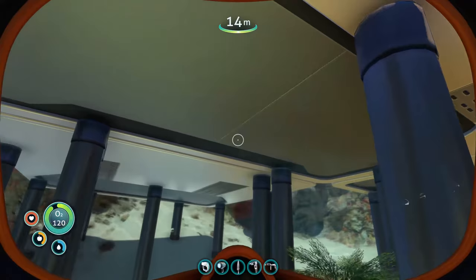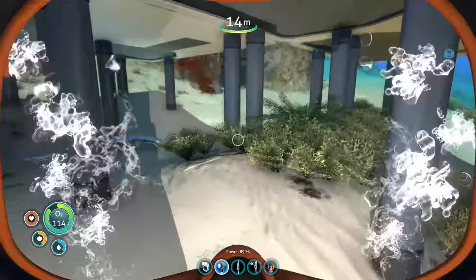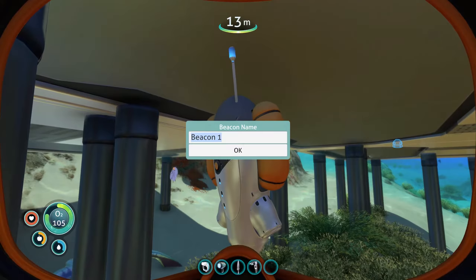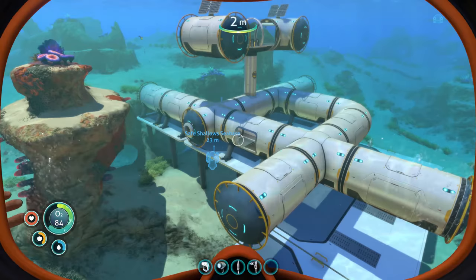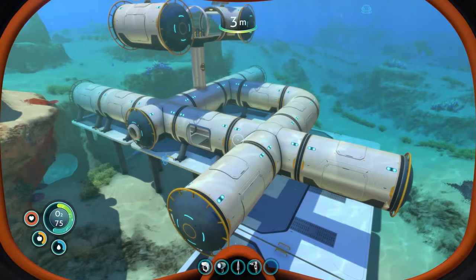As the last finishing touch to our base, we're going to take a beacon and place it right at our base so we always know where it is. Name is going to be Safe Shallows Seabase. And that's it — now we've got a finished base. This is the base we came up with, and it's got everything we want in a starting area. We're going to add to this as we discover new technologies. Safe Shallows Seabase — I'm happy with it.